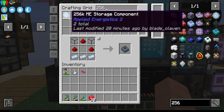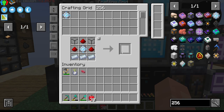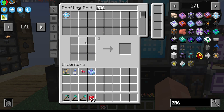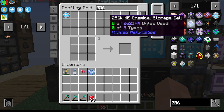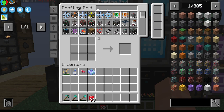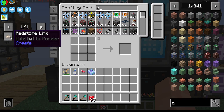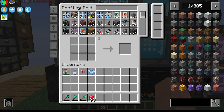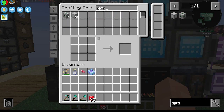First I'll make the chemical housing and add the thing there. I wasn't sure if it was chemical or fluid at first but I believe it is chemical, so that's what we're going with. I tried to put in another stopgap measure for my heat fission reactor over there but it did not work.